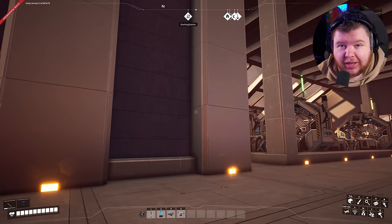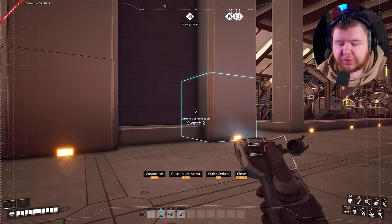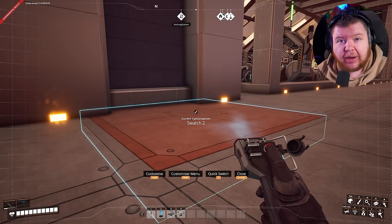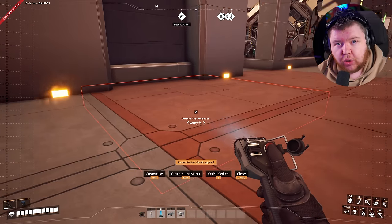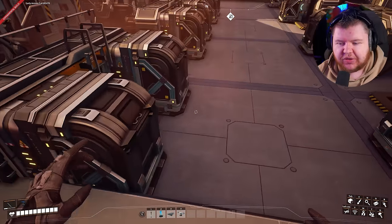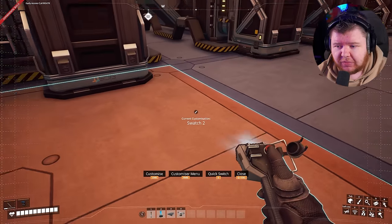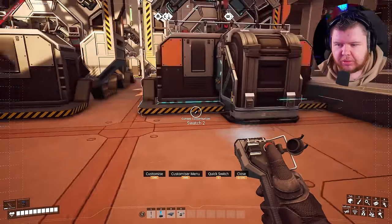Someone asked me if you can do that with colors, and you can — it works exactly the same way. Go into your customizer, choose the color you want, say orange, hold Ctrl and select the key bind and it's only going to paint the item type you first selected. So if you want to paint only the floor, select the floor first, hold the key bind, and you won't accidentally paint your machines.